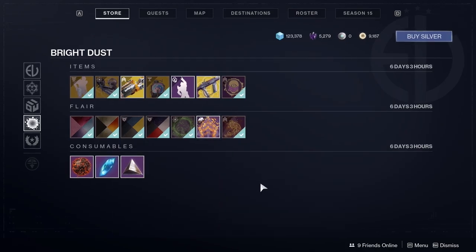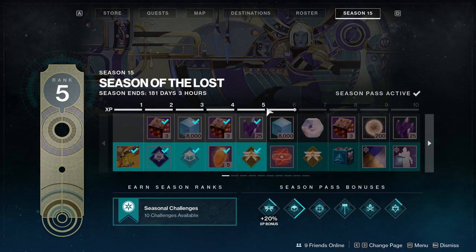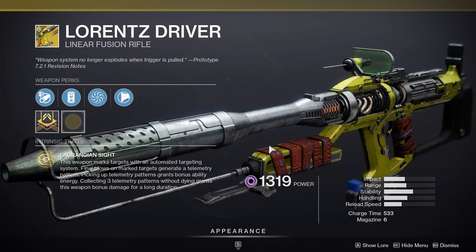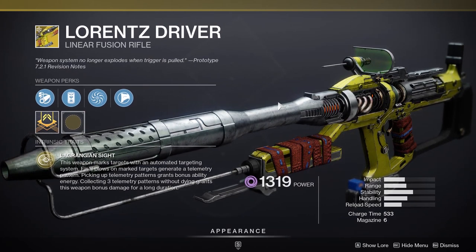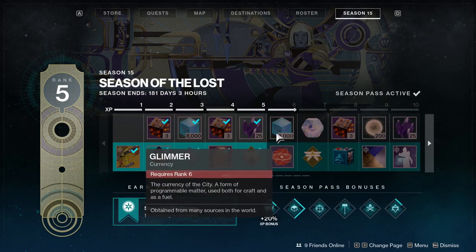Let's get on to the seasonal stuff. Unfortunately I'm not that high up just because I didn't play much yesterday. We get this new exotic which I actually love - I was using it in PvP yesterday and I'm actually gonna review this. From here the usual stuff: you get a new emblem which looks pretty cool.